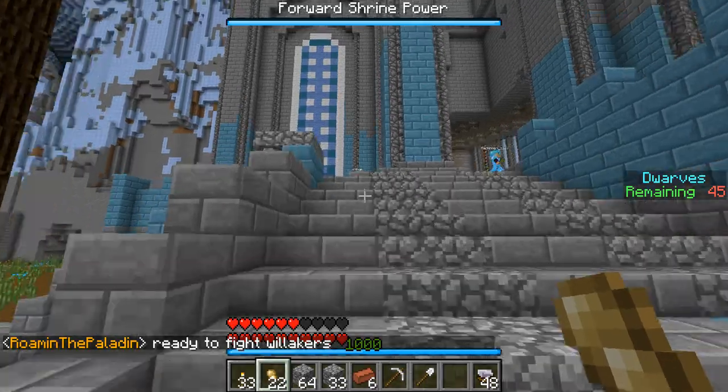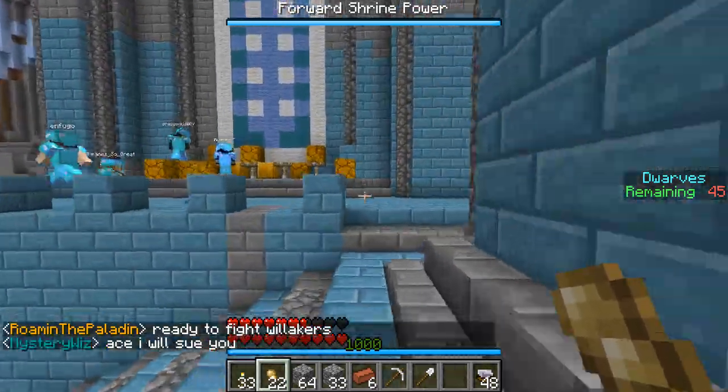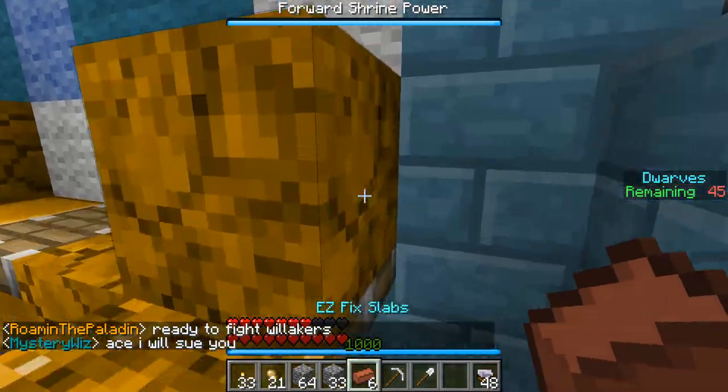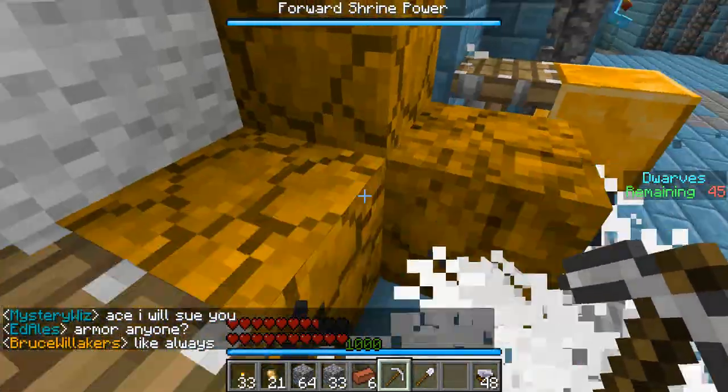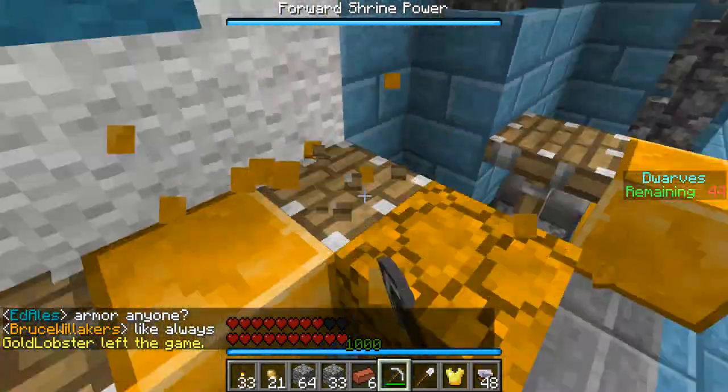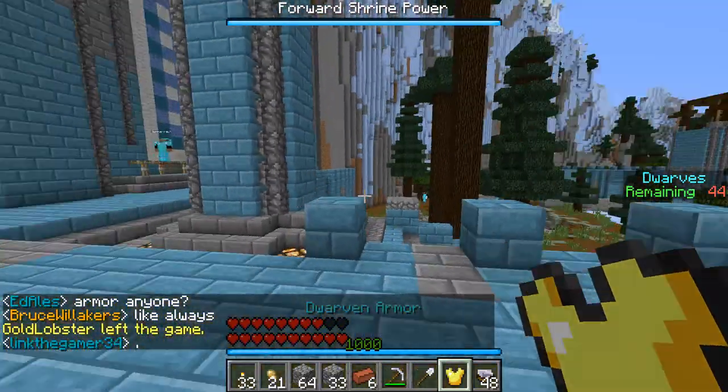So, you see those guys up there? What you do is put a gold ore like that, then take the pickaxe out and right-click it. And when it turns like this, you mine it and you get this — and then you can equip someone.